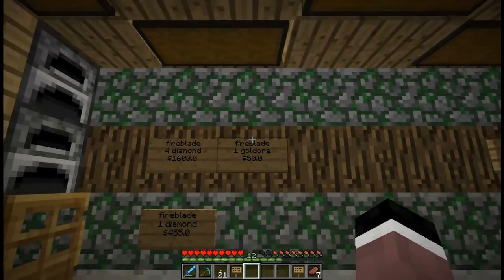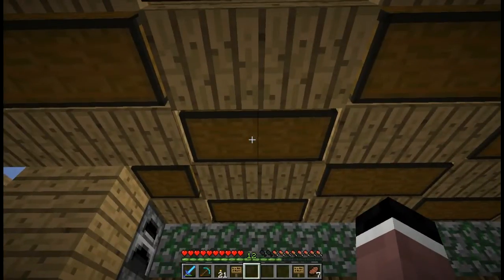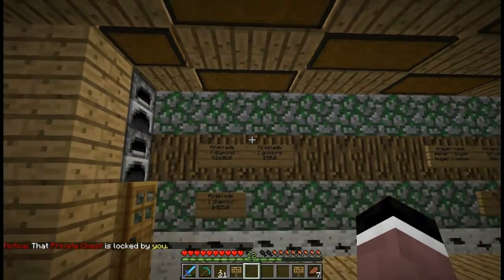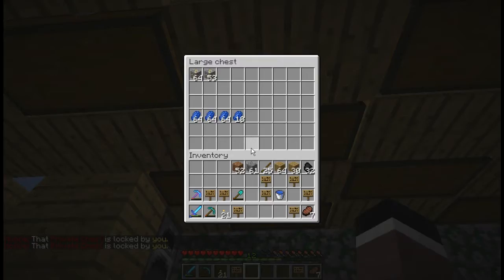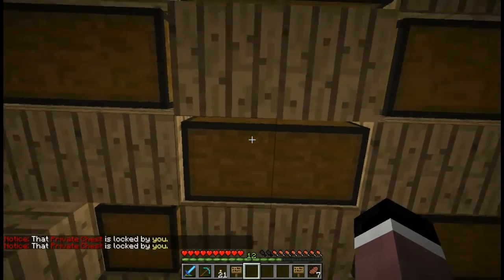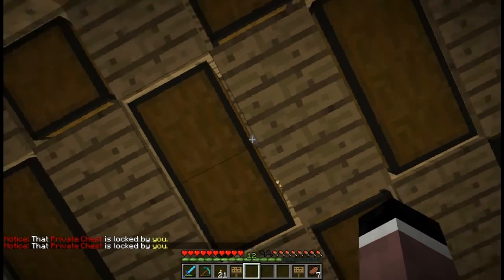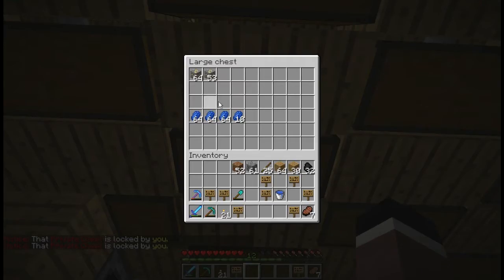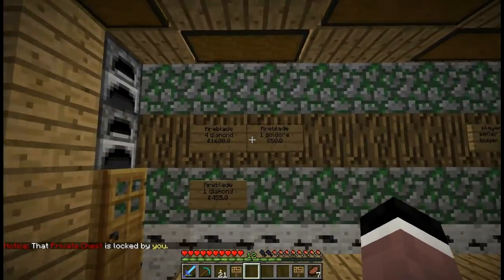Once you have your sign created, make sure you have a correct chest with the contents. When linking a chest, I highly suggest linking it to the left chest — look for the little latch right there — link it to the left chest, and only store your things on the top half, three lines. This is just my suggestion.